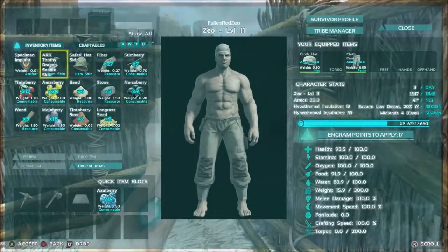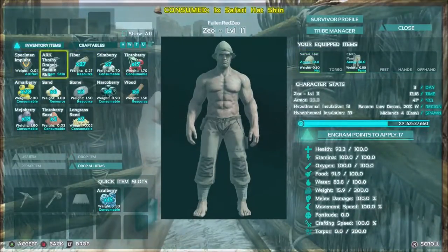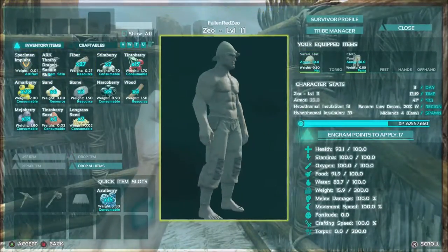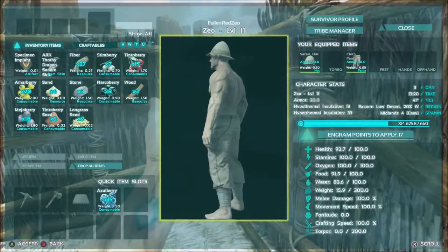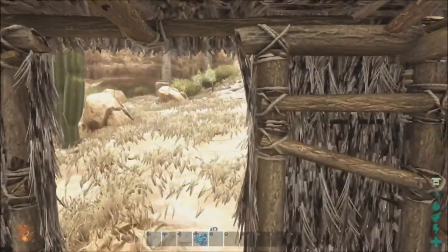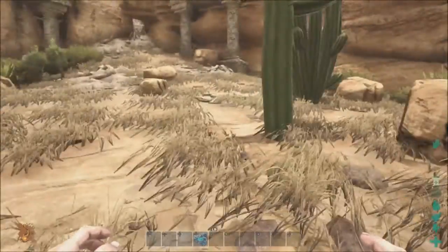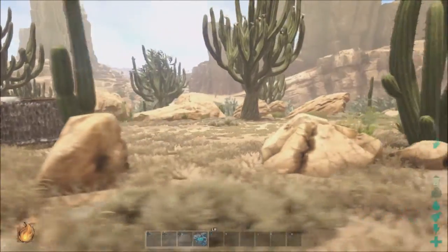We have a saddle and a hat, which we can probably put on and look ridiculous. Let's rotate - look at our crazy hat! So let's see, we need to finish building our base, so I need thatch. I need to find a tree - I assume that's a tree right there.